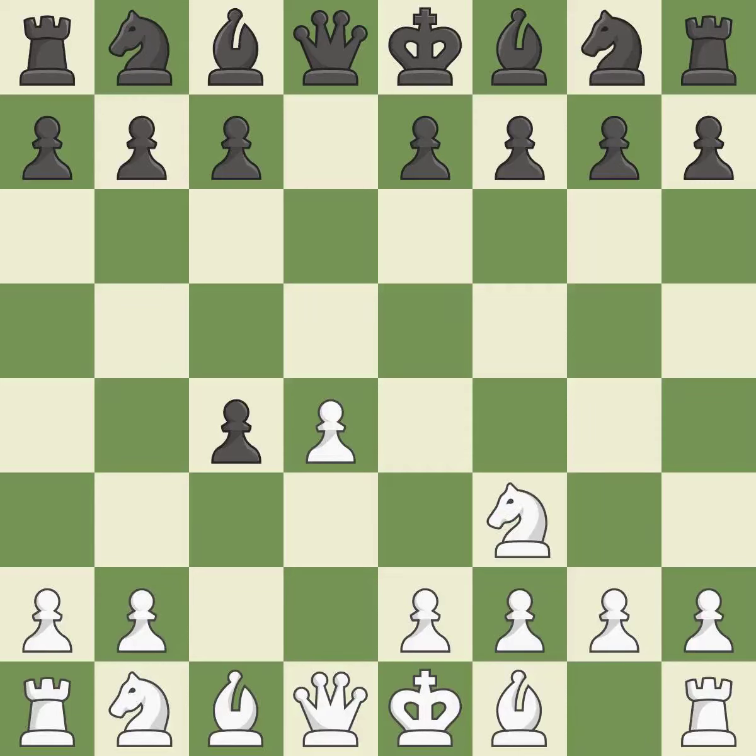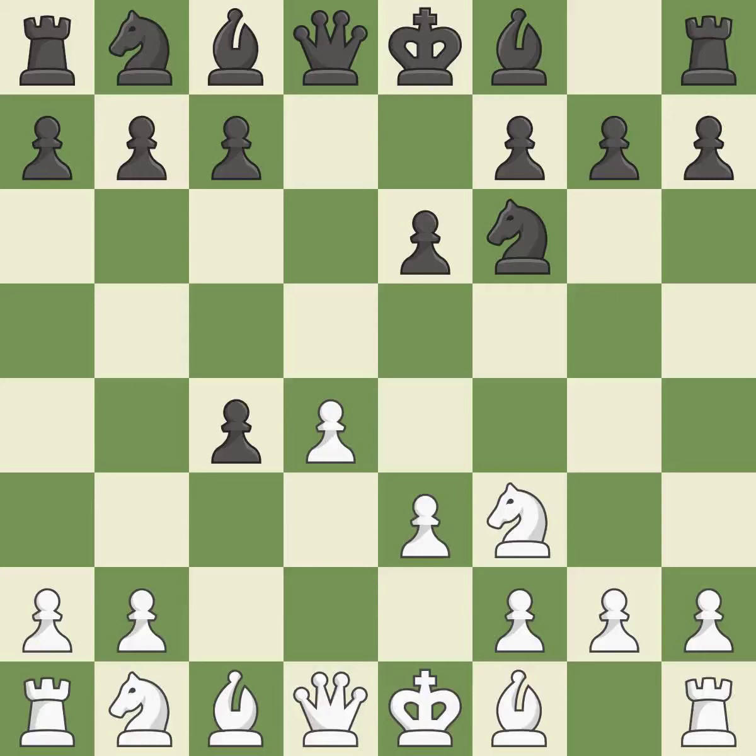NF3 develops the knight, protects the d4 pawn, and controls the e5 square. NF6 supports the d5 pawn and controls the e4 square. E3 supports the d4 pawn and allows the light-squared bishop to capture the pawn on c4 next move. The e6 square regulates the d5 and f5 squares and permits the growth of the dark-squared bishop.